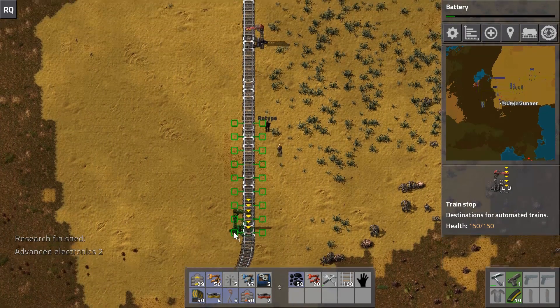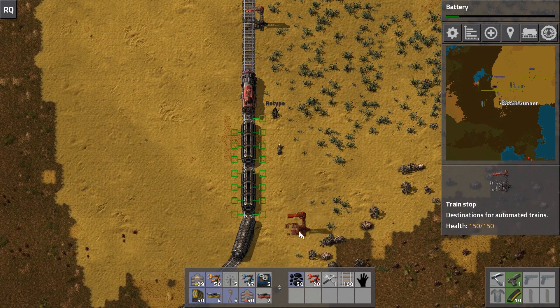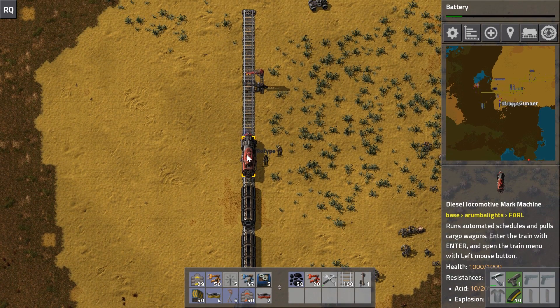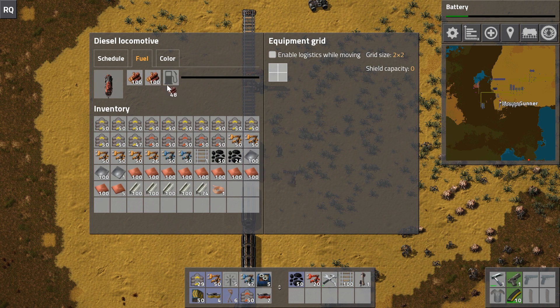I'll place a locomotive and connect three wagons to it, then fill it with some fuel. Similar to the car, you just open it by clicking. There are tabs - we'll talk about the schedule tab in a minute, but if you go to the fuel tab you can fill it. Now it's fueled and doesn't have that blinking icon.